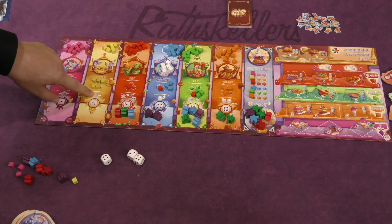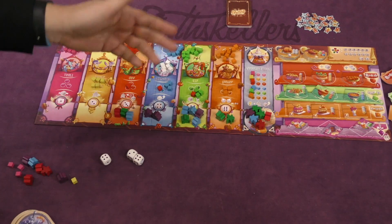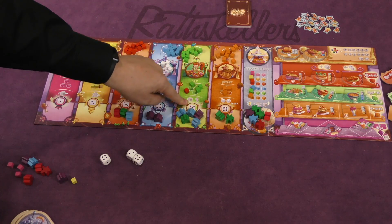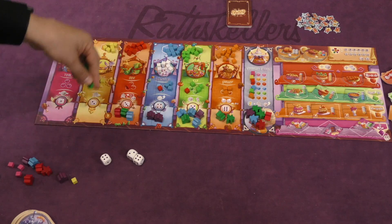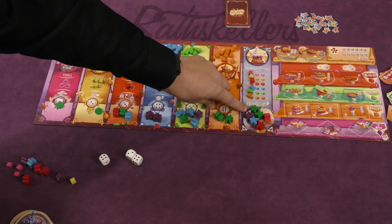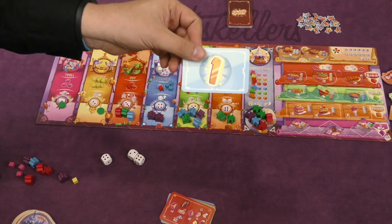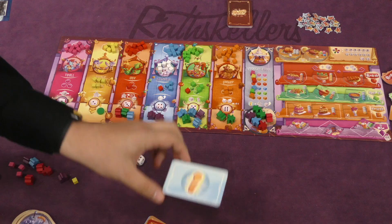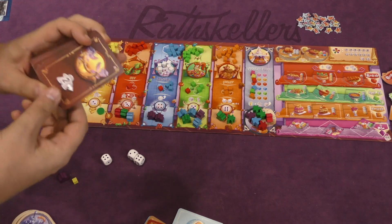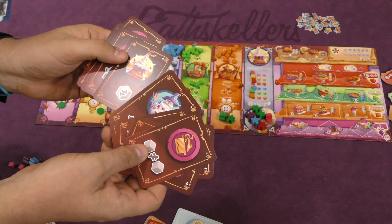Each location has a different special ability: one lets you move a cube from one spot to another; another lets you take that worker and place them on an unresolved spot; one lets you claim a recipe so only you can get it for one cheaper; one gives you salt, a wild resource; another lets you trade one resource for two; and one lets you place discs that count as extra workers next turn. In the grocery store you take resources, and whoever has the most workers there goes first next turn. The player with the first player card can also pass it to someone else at the start of a round.